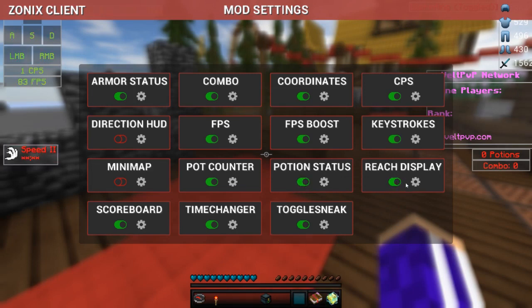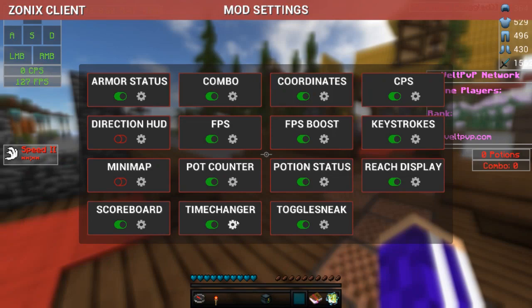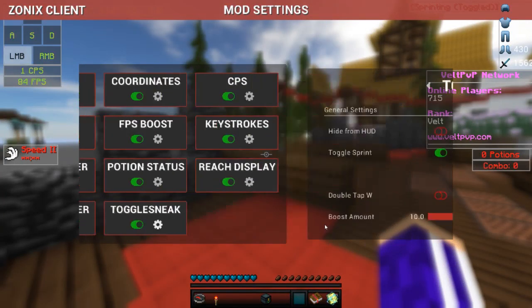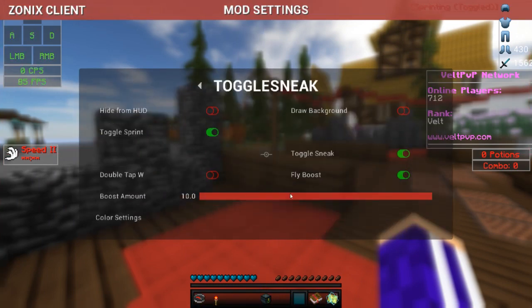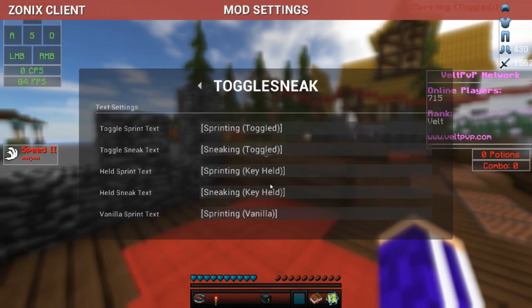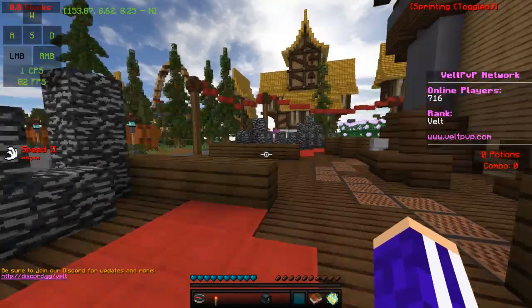You guys probably already know this. Reach Display. Scoreboard shows what server you're on and all the stats. Time Changer — you can change it to whatever you want, like night only or Natural which is the actual time. Toggle Sneak, which is your toggle sprint, sneak, fly boost, double tap W — like your fly boost amount and color, you can see what the text looks like. And that's pretty much the settings.